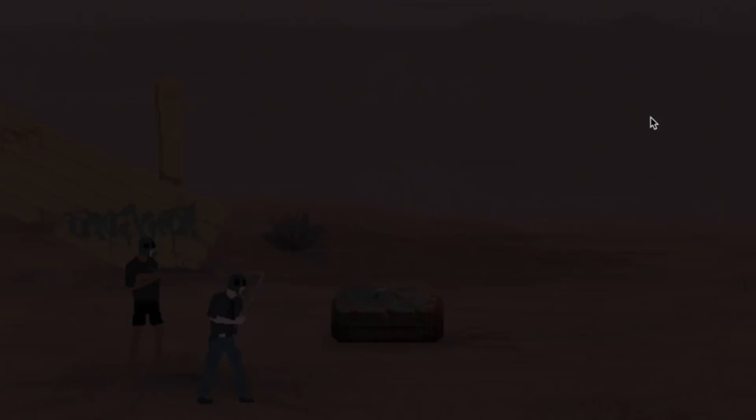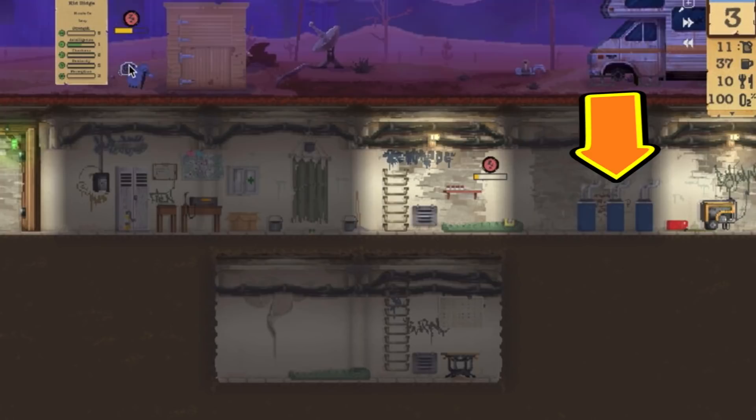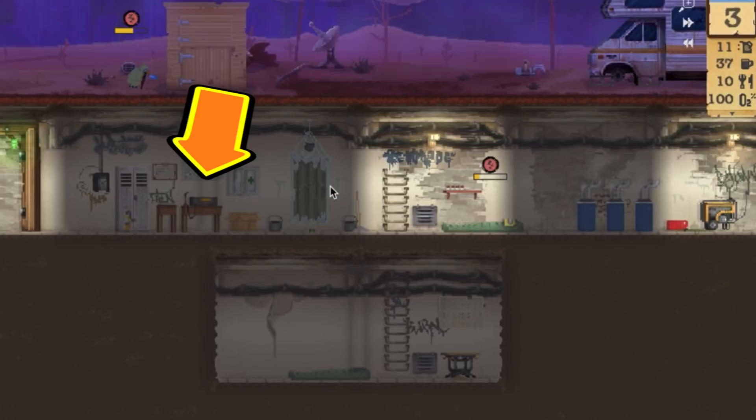This is how your shelter should look after the first few days. Shove all the important things over to the left and get two sleeping bags as soon as possible, and start maxing out your water storage. Water is everything at the start — it's for drinking, showering, toilet, and it's your money for trade and your fuel for travel.